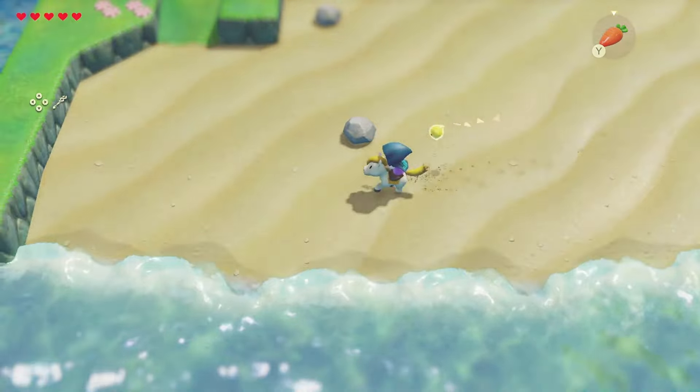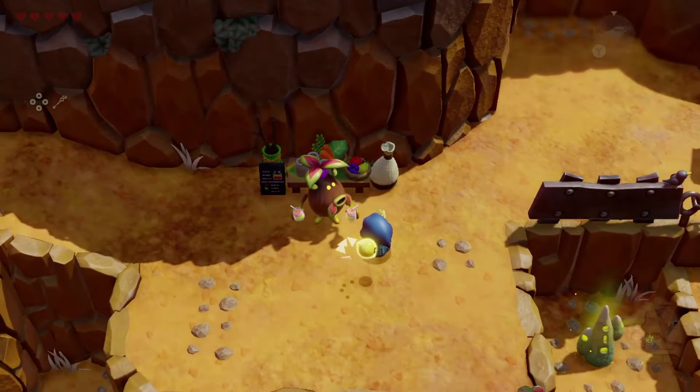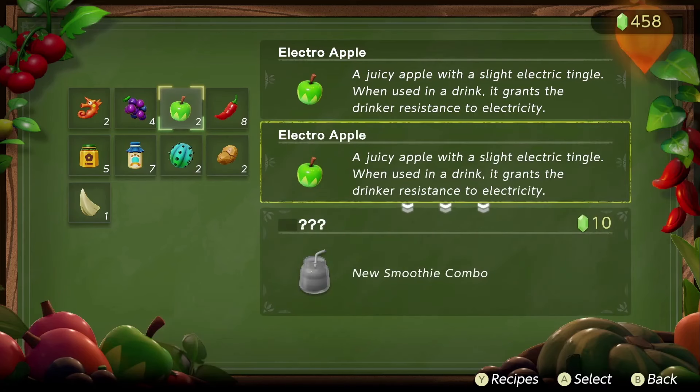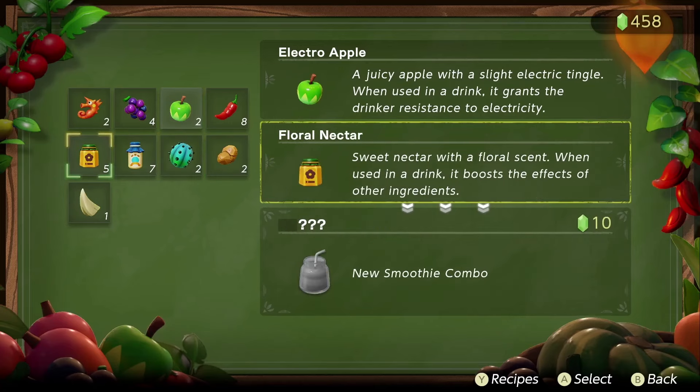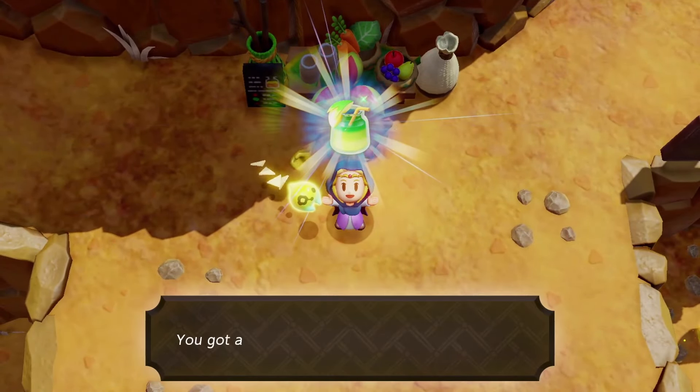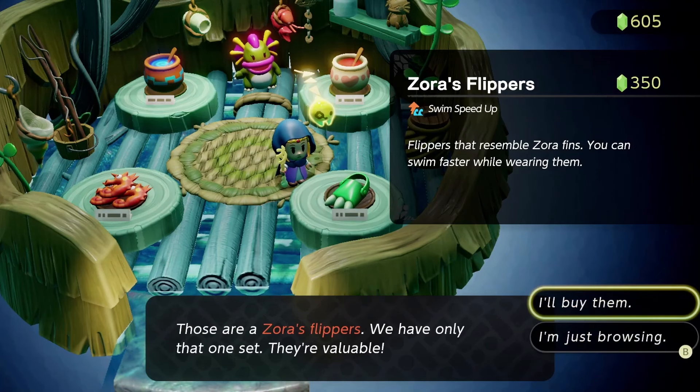This horse specifically looks more akin to Zelda's horse from Tears of the Kingdom and Breath of the Wild, but there seems to be some variety. Smoothies are a thing in Echoes of Wisdom — this seems to be the new cooking mechanic, where you can gain buffs and maybe replenish your health. You can talk to this Business Scrub and he'll make a smoothie for you. We have the Electro Apple — a juicy apple with a slightly electric tinge — and you can use these ingredients to craft your own and mix and match to make others.